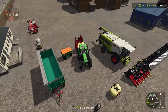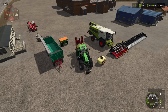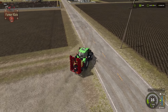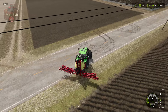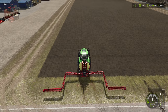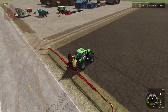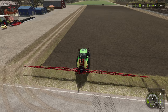This field needs weeding, so I'm going to go ahead and spray herbicide on it to prevent having to worry about weeds. You could also use a weeder at this point, but the sprayer is already here and has a nice wide boom, so it'll make this job go pretty quickly. Let me finish applying herbicide and then we'll come back after a growth state to see what the crop looks like.